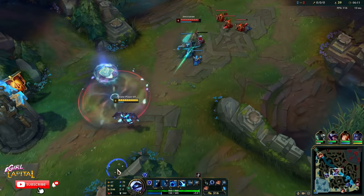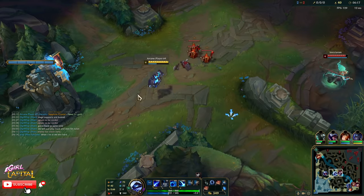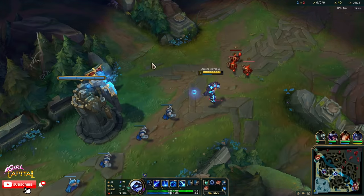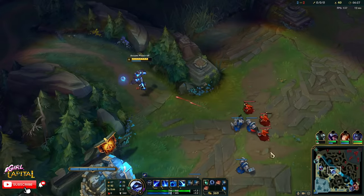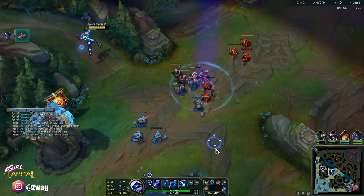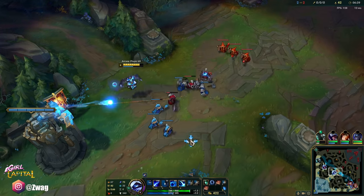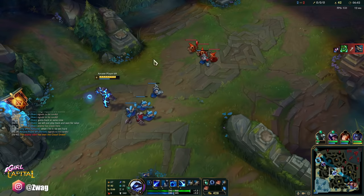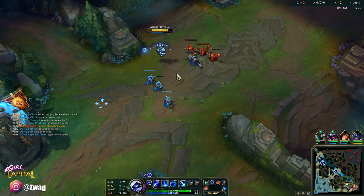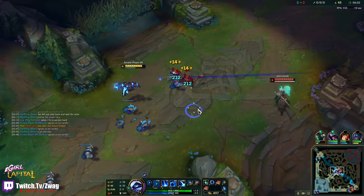Already out of mana, need to auto attack. I'll freeze — holding these three ranged minions. I can see ignite top, might be able to clean up. Yasuo walked down, I think he went to dragon. Teemo just disappeared. Even though I was out of mana, we'll get it back quick. Zac's bot side — he's probably going to gank me since our bot lane is under turret, but they're going bot instead.